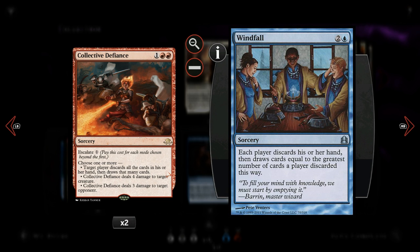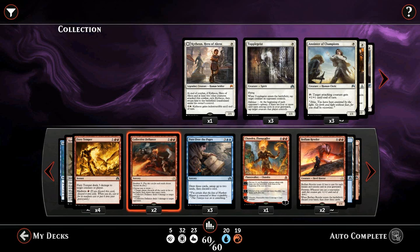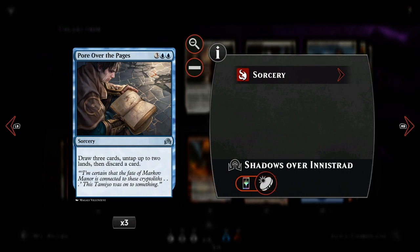Collective Defiance has three modes. The first: target player discards all cards in hand and draws that many — a Windfall-type ability, very powerful with Sphinx's Tutelage since we could draw four or five cards for lots of triggers. The second deals four damage to target creature. The third deals three damage to target opponent, which can be redirected to a planeswalker or used as a burn spell. Then we have Pore Over the Pages: for five mana we draw three cards, untap up to two lands, and discard a card — great if we discard a madness card. Drawing three cards triggers Sphinx's Tutelage multiple times.